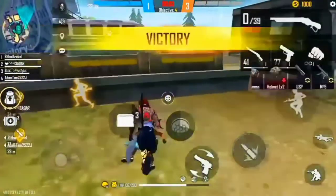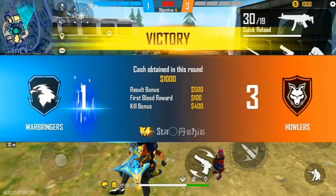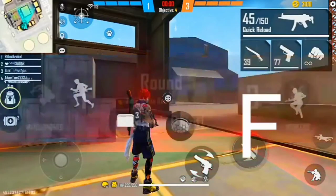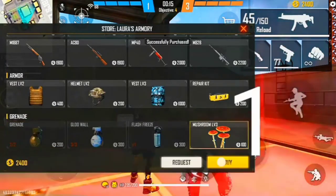Hello guys, in this video I am going to share the redeem code M1887. It is a red color One Punch Man skin. So you can understand which skin is M1887.